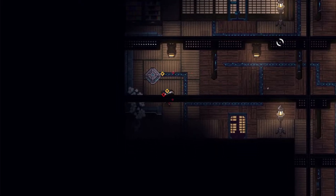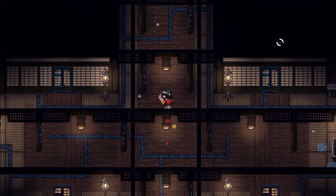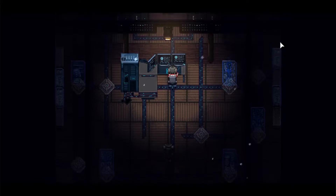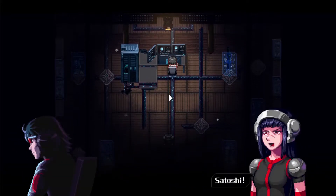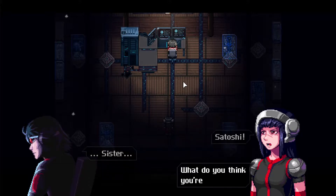The tutorial in this game is kind of big, so I don't know exactly how long I'll be playing, but I have an idea where I want to stop. We meet characters named Satoshi — brother and sister.